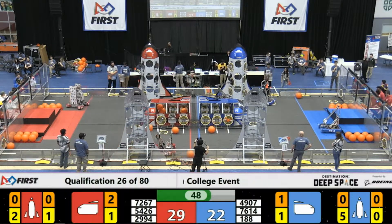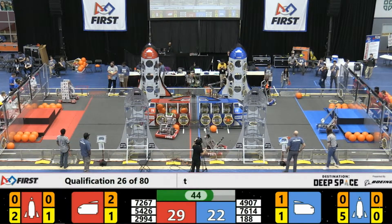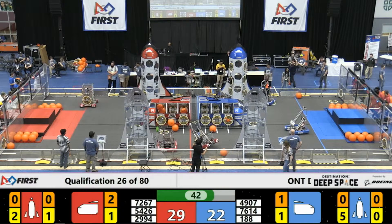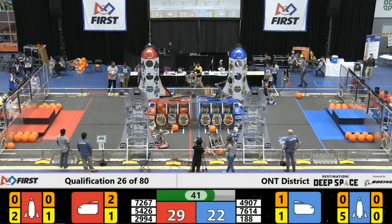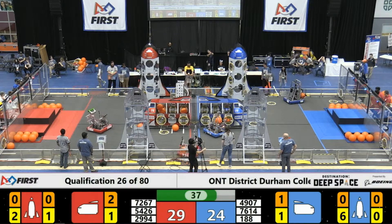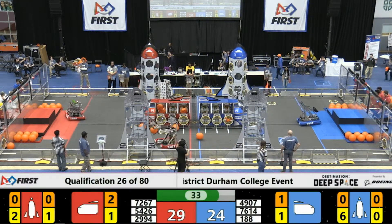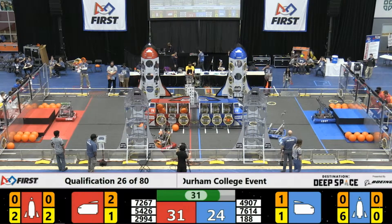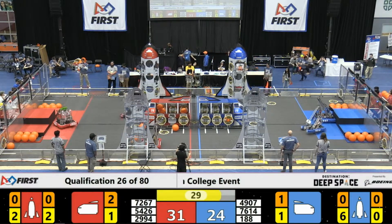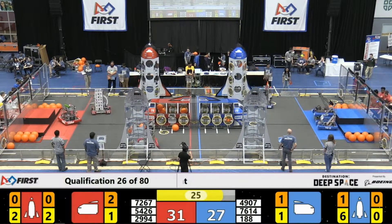Things are tight here. Seven points separate these alliances. We are under 45 seconds. 54-26 crashes off that side gate. 2994 up on this lower level of the habitat on red. 72-67. Lisker Robotics Club at the base of the rocket, and they are all red.